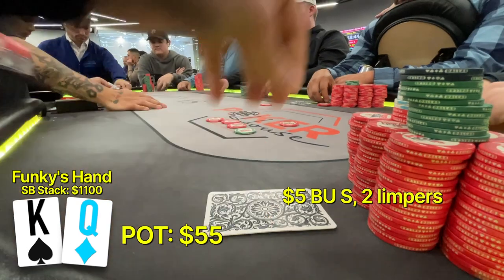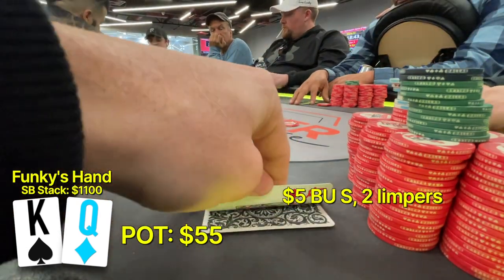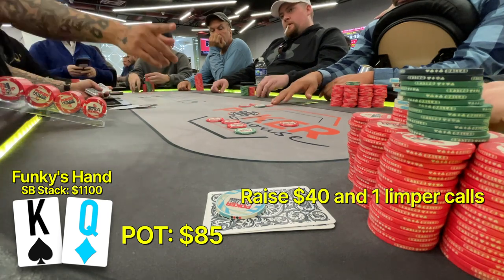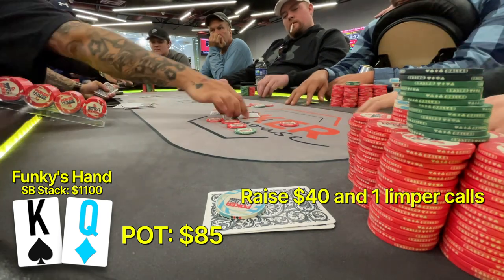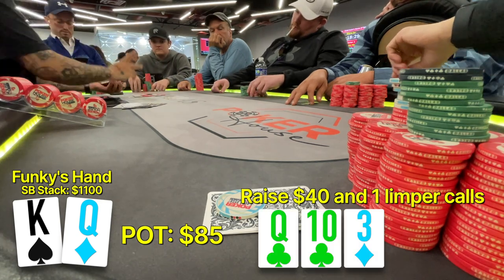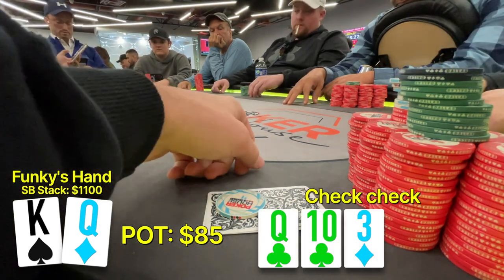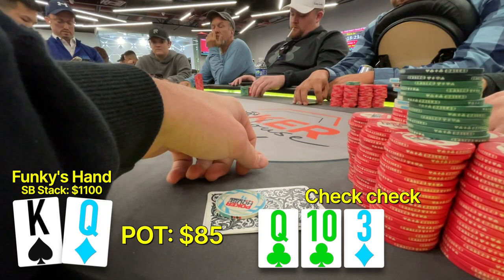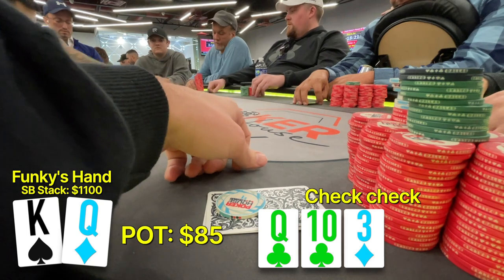We have king-queen. There are two limps and with the $5 button straddle on, I like to go a little bit bigger because they tend to over-call with so many random hands. So we're going to make it $40 and only one limper calls, going to a flop. The flop comes queen, 10, 3, 2 clubs. We have top pair with a great kicker. Our opponent checks to us and this guy likes to blast off when he senses weakness, so we don't always want to bet when we have it. We put in the check for the mix-up.